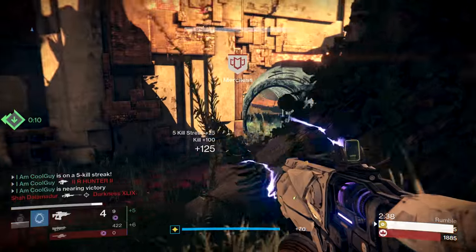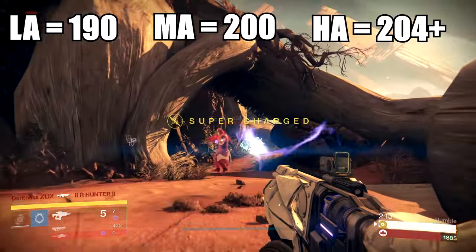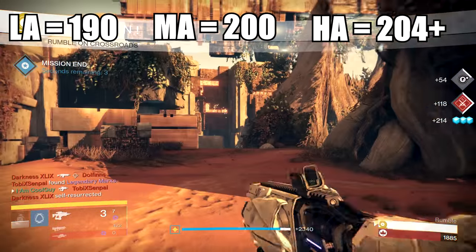Before we talk about tightening up the spread, we need to understand not only how fusion rifles work, but also the health of our opponents, because a player's health varies. We'll say that a low armor guardian will be about 190, middle is going to be about 200, and high is a little under 210. Some players' health are a little bit lower than that.